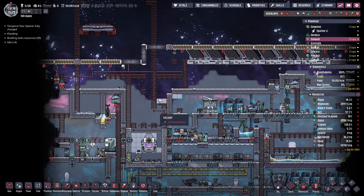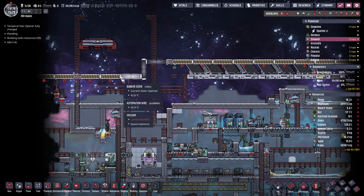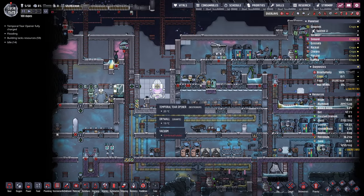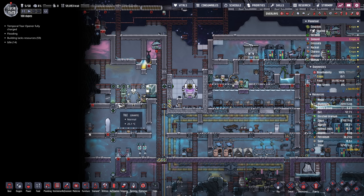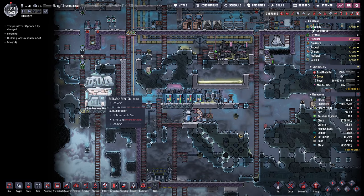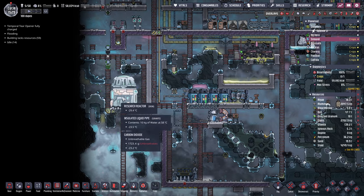It needs a line of sight up into space, and it's not just a straight line, it needs kind of a cone. I don't know exactly how many tiles, but I had to open up this area here. You also need to feed it - I think it's 10,000 radbolts. You'll probably want to build a nuclear reactor, a research reactor, which I did here, in order to build the radbolts up.